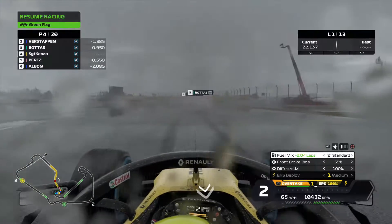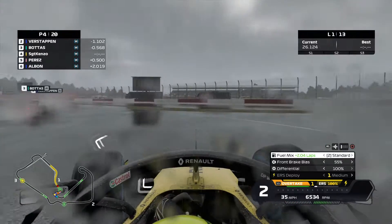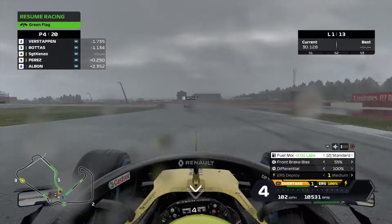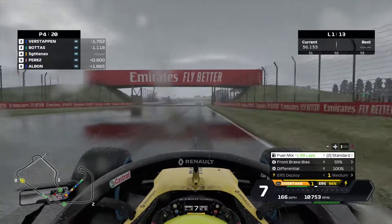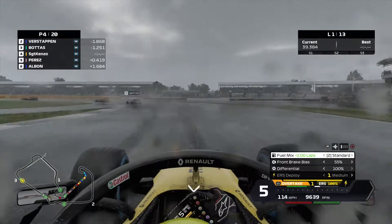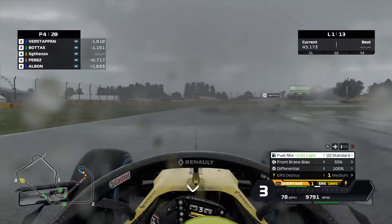So maybe in the rain we can do something here. We are running P4, so we go very wide in turn 4. And Perez is right on our tail. That's not so good for us, but we're going to try and hold position. He is about 6 tenths behind us, so that gives us a little bit of a margin as we try and chase the top three, which I believe is Hamilton, Verstappen and Bottas.